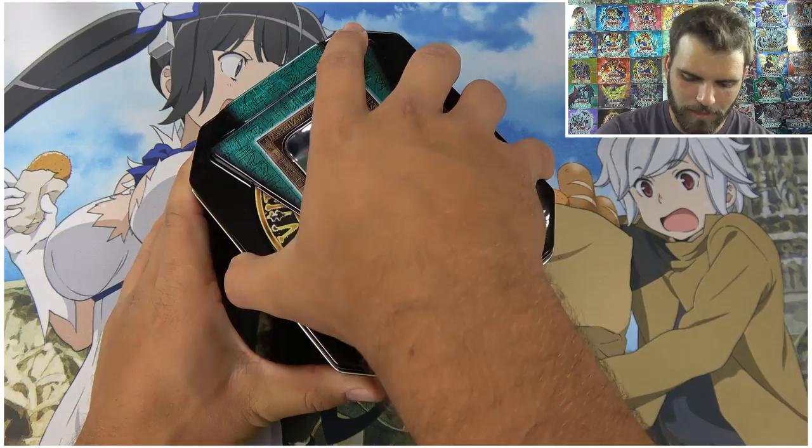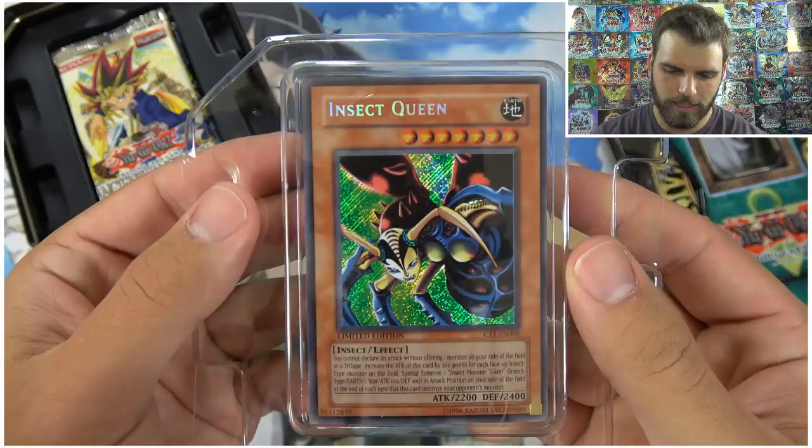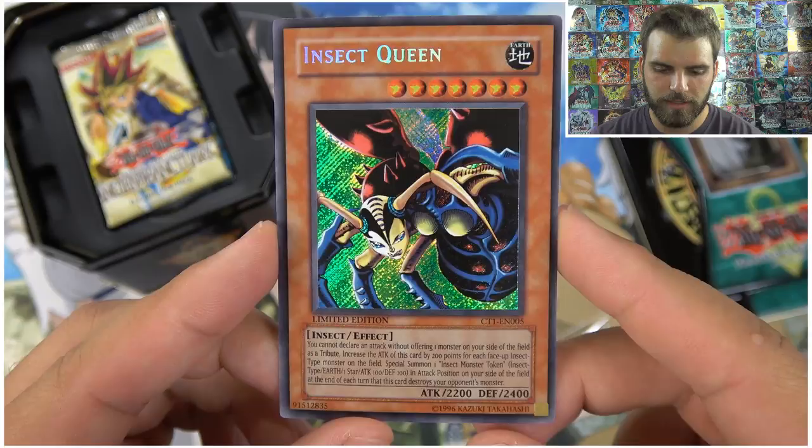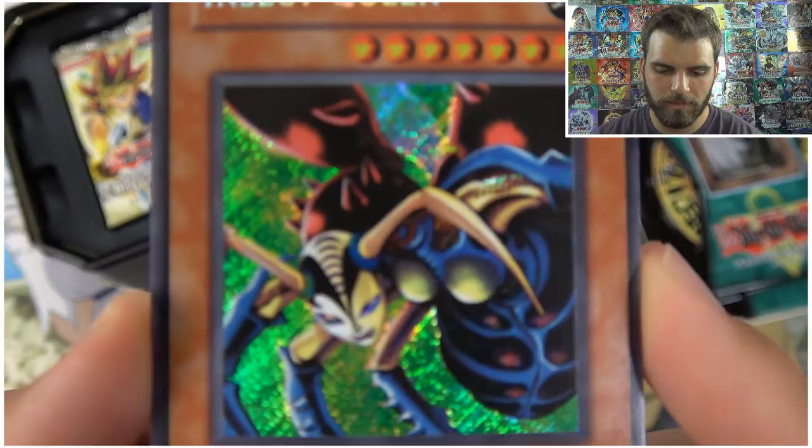2004 Insect Queen tin — heart of the cards! It's been a cool bit. Insect Queen straight from the pack — what a beauty. Kind of want to keep this tin with Insect Queen in it. Beautiful card. Let's get a little bit of a close-up.